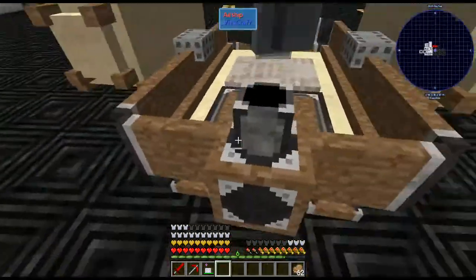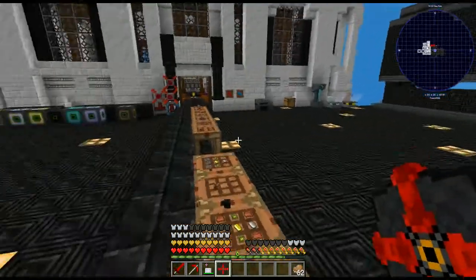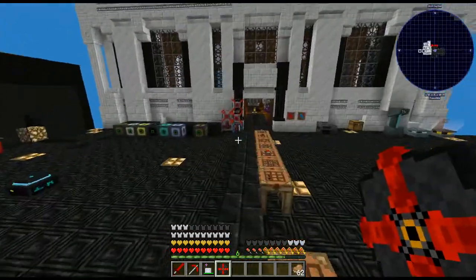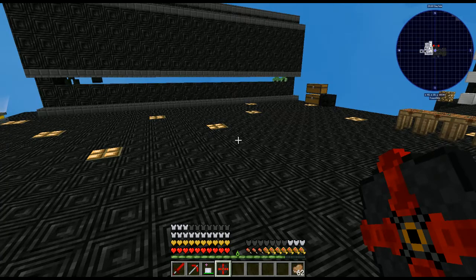Now if we take off it goes considerably faster - pretty cool. You can also add things like bombs to it, but we're not going to go over that since there's not much need for it in Sky Factory 4. That's it - that is how you build the airship and get it fully upgraded. If you have any questions or comments, or want to see a tutorial on something I haven't done yet, let me know. Hit that subscribe button if you're enjoying the content - thank you guys for being here, and I'll see you next time. This is Lava Temptress, don't get burned - bye!